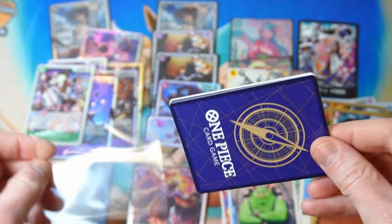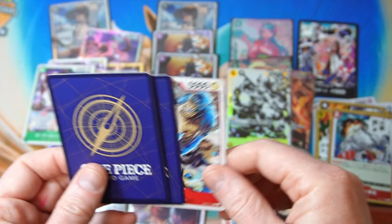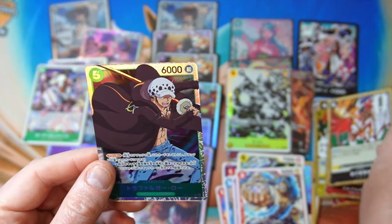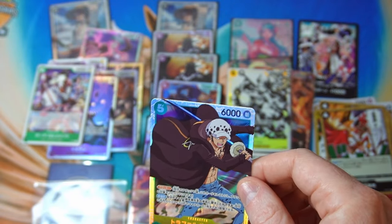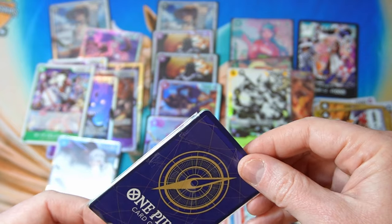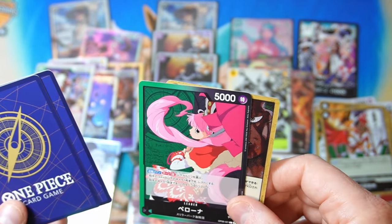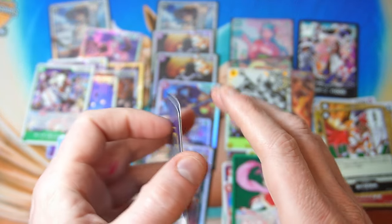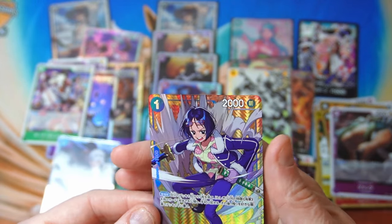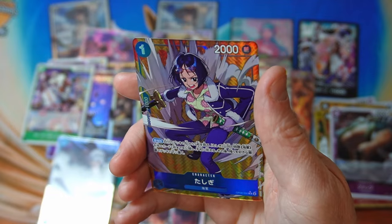We got two more to go — come on, one more parallel! All right, we got Trafalgar Law from OP1 as well, nice. Last one — come on, give us something cool. Another one — all right, nice ending! Tashigi parallel rare — that's very cool looking actually.